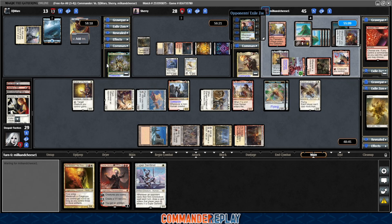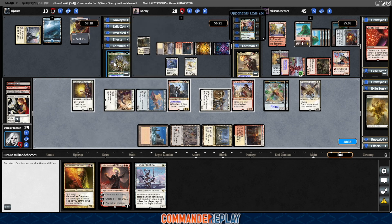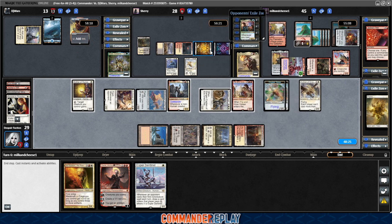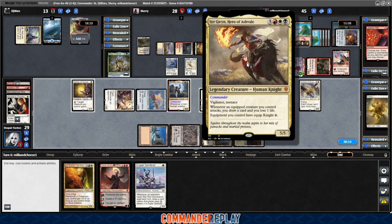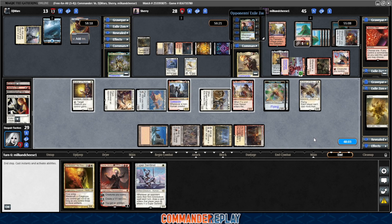Haven't really talked about what our opponents are playing today. First up is DJ Wars piloting Emody, Celebrant of Bounty — played that one on the channel once a long time ago, it is very strong. He just happens to be mana screwed this game, so hasn't been able to get much going. In the middle we've got Sherry piloting Syr Gwyn, Hero of Ashvale — one we've also played on the channel a whole bunch. They're just having a slower start. If someone dropped a board wipe, they could probably get into it. And then Sean's got his Lelia deck and is definitely a formidable threat on the table.